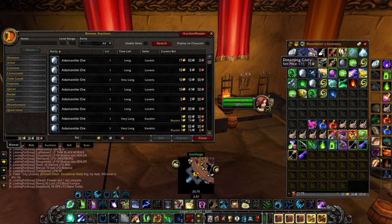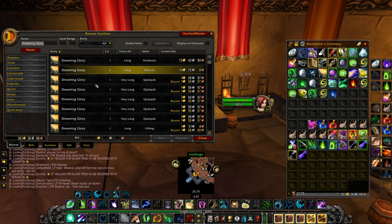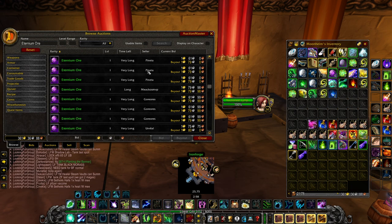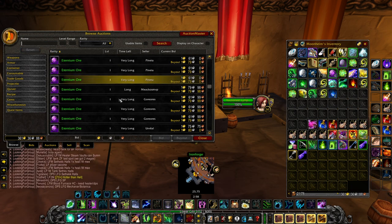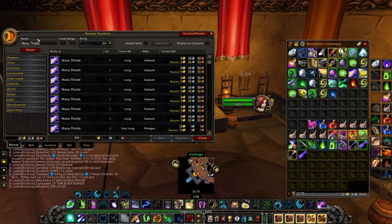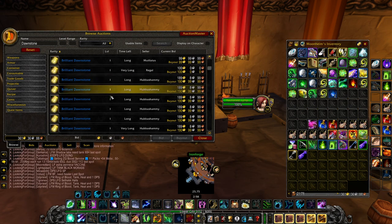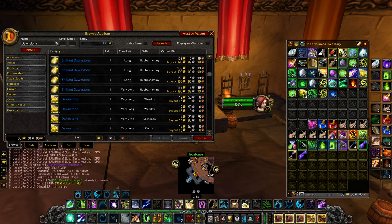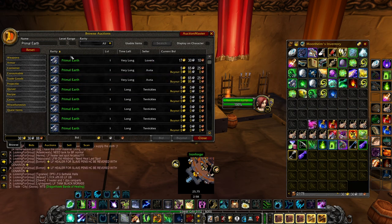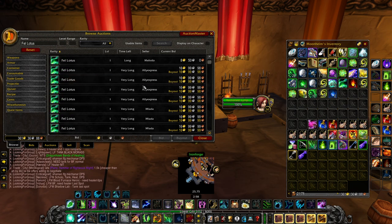I only counted the primals, not the motes individually. For Dreaming Glory we have 23 gold worth, they're about 1.5 gold each. For Eternium Ore we have 6 gold worth, rounding down — so we actually made more. Mana Thistles — we have 1 of those, that's another 10 gold. Dawnstone we have 13 gold worth using the cheapest price. Primal Earth I wrote down 12 gold — they're worth about 6 gold each. Then we also have Fel Lotus — 16 gold worth. Someone actually reset the price on my server very recently; when I woke up today this was worth 6 gold and 40, so it might come back down.